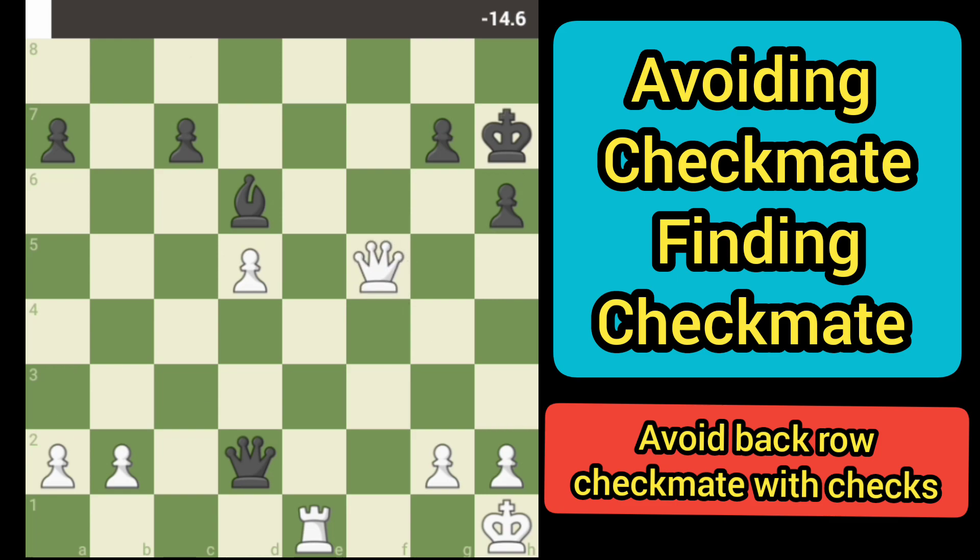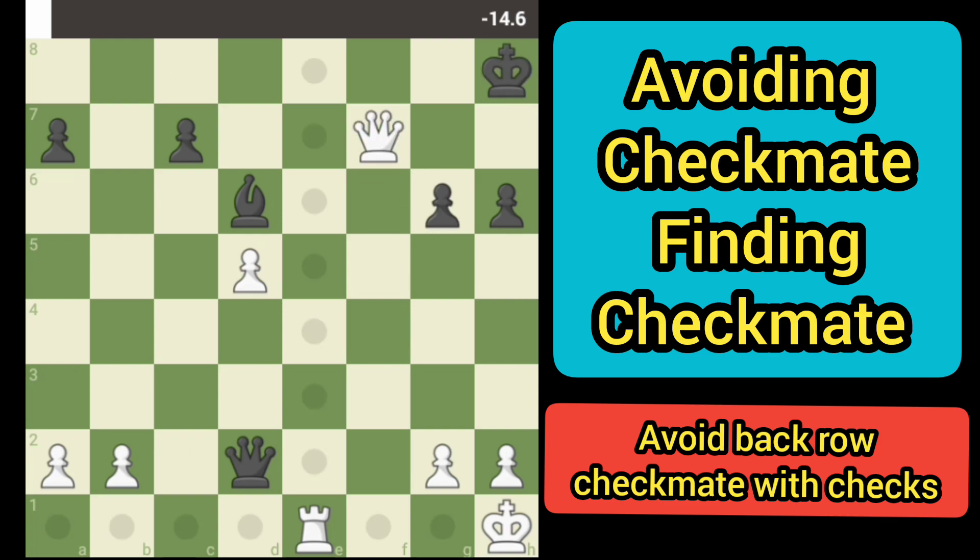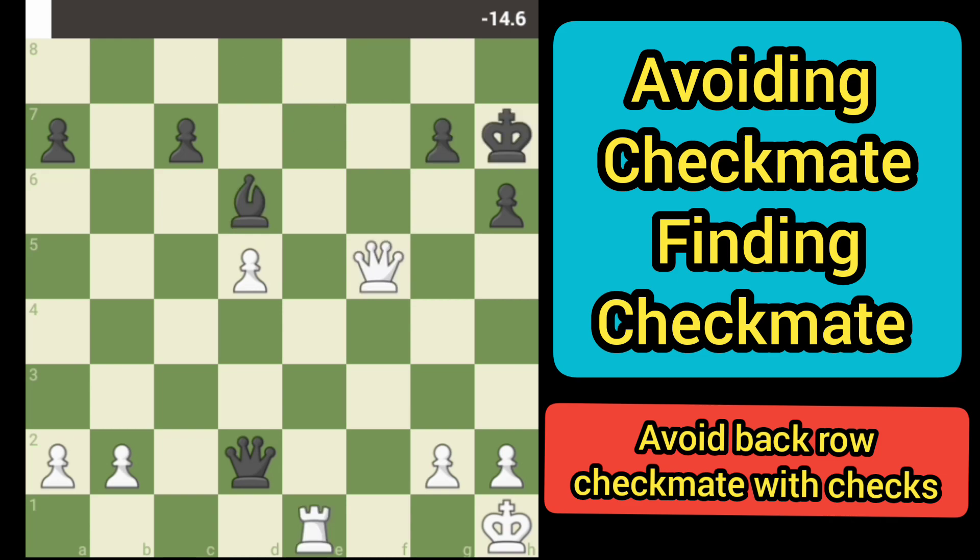If black defends with a pawn, we've got this followed by that, and then the bishop has to block. As played in the game, black decided to move its king, and then we just checked with the rook, forcing the bishop to block, and finish it off with a rook checkmate.